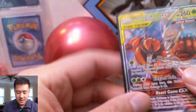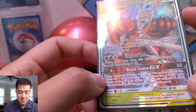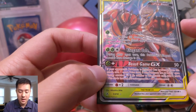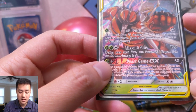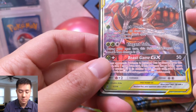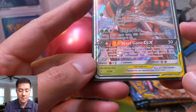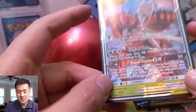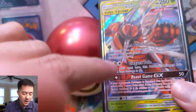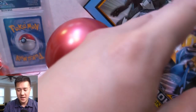Very happy to pull another tag team card — we are checking off these tag teams super fast. It's a Grass type, which is interesting. Buzzwole and Pheromosa: Jet Punch does damage to the opponent's Pokemon. Elegant Soul — during your next turn this Pokemon's Elegant Soul attack has 60 base damage, so it does 190 then less next time, which isn't ideal. Beast Game — if your opponent's Pokemon is knocked out, this is potentially a one-hit kill. High energy cost, interesting concept.